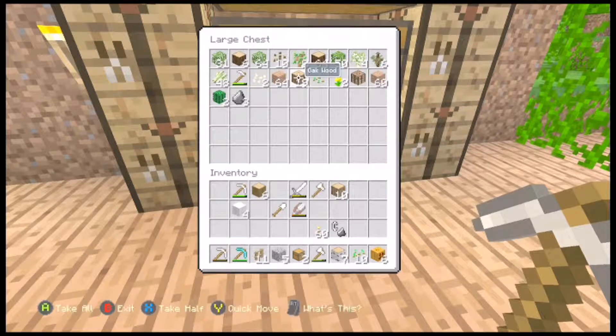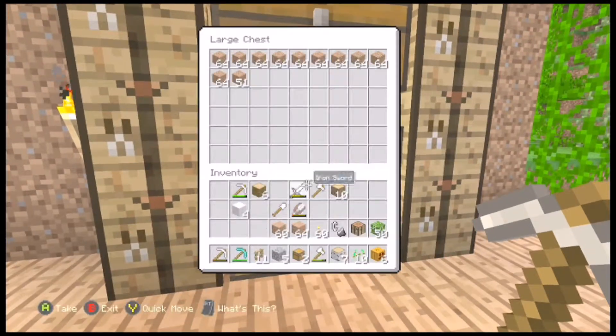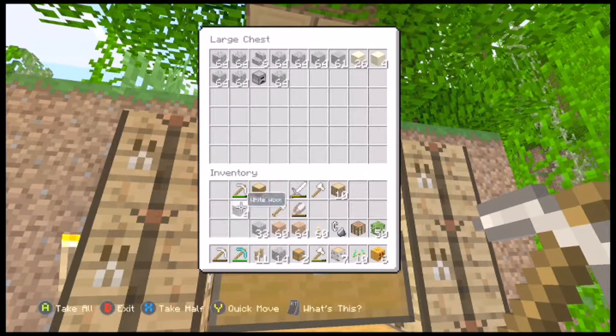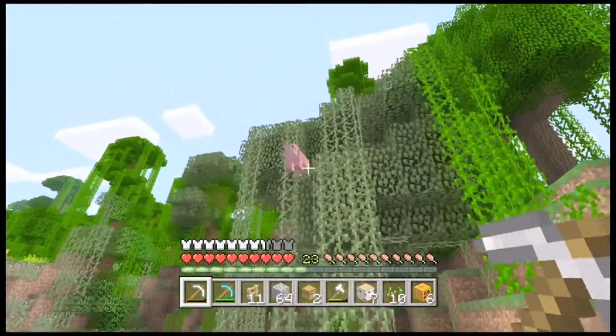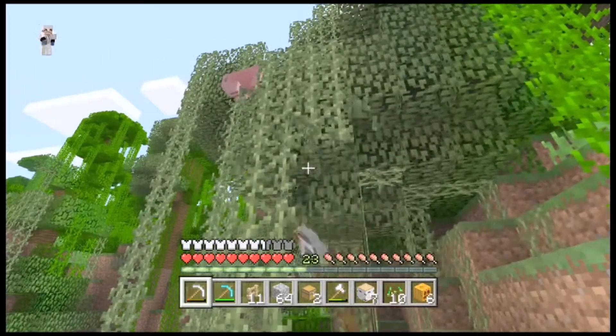I have shears in there — I shouldn't bring those out. We're gonna grab jungle leaves and a workbench, and jungle wood. We have a little jungle wood so we're going to have to bring some. Oh yeah, grab gravel — we need gravel and cobblestone. Steve, the pig, is still up there.